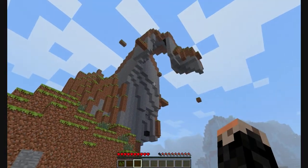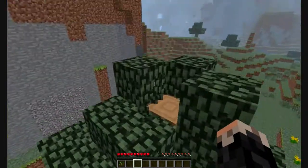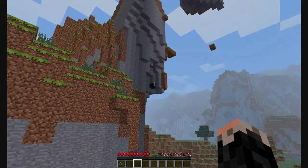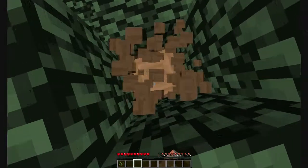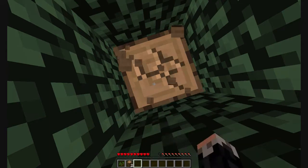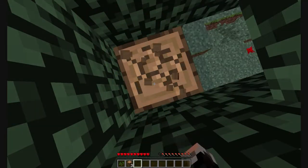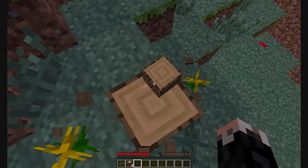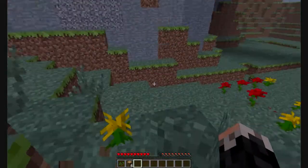There's another problem I haven't fixed — these black blocks. I don't know if you can see it, but over here they had a bit of trouble with the new lighting which caused things to be black. Did they fix pictures yet? Yeah, they fixed that in 1.8.1. It is quite dark and there are black shadows in there.